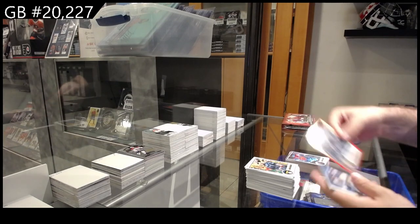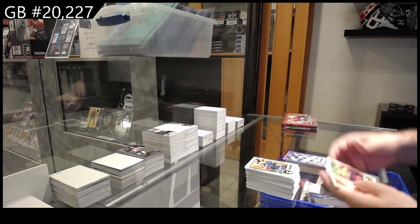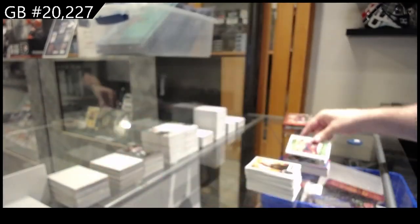We've got a Red of Spot, a Blue of Chameleon, and a Deep Lore. So two numbered cards — nice.